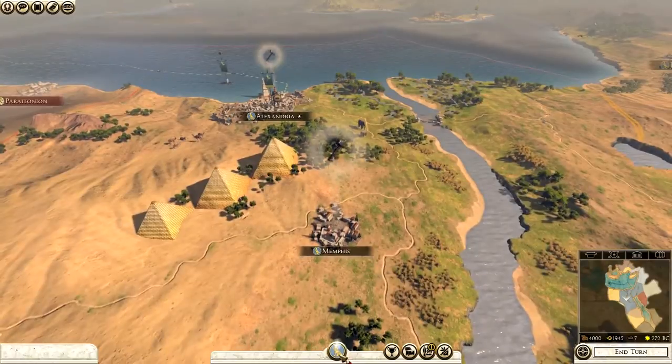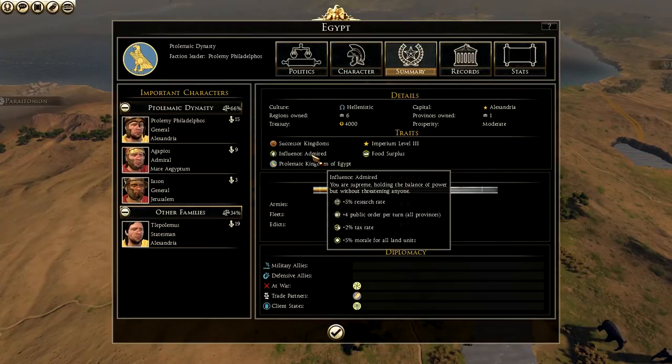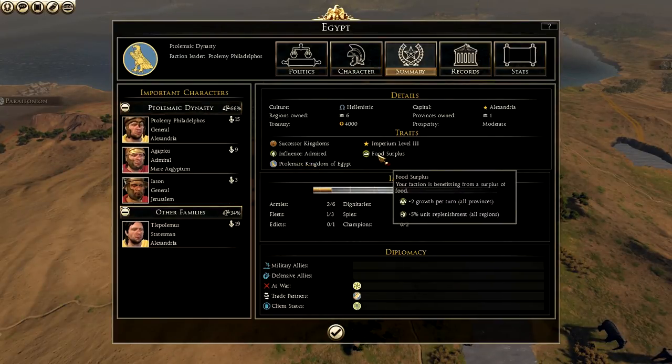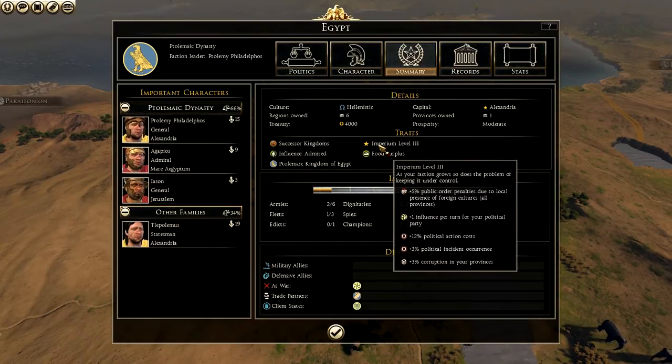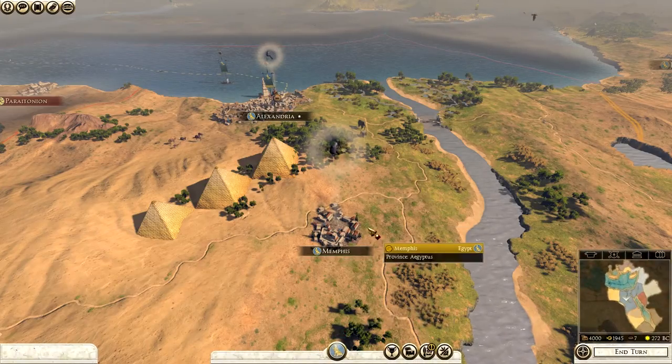On the faction page, we are Hellenistic with six regions total and one full province. Our capital is Alexandria, prosperity is moderate. We have a 5% research rate, public order plus 4, tax plus 2, and morale plus 5 for all land because we're admired. We have a food surplus giving plus 2 growth and plus 5% unit replenishment. Imperium is level 3, so corruption and political actions are increasingly on the agenda. We start at war with Cyrenaesia, are trading with Athens, and have Cyprus as a client state.